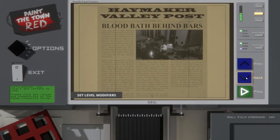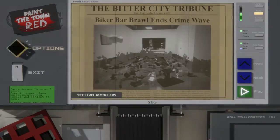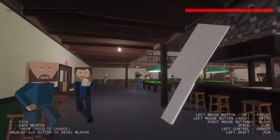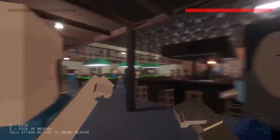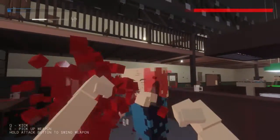You start the game as an unnamed person in a bar with less than desirable looking patrons. With a little instruction, the game sets you loose to do as you please. At that moment, this guy standing here gets what's coming to him. The very moment that you start your attack, the whole bar erupts in a classic tavern brawl and everybody starts going at it with each other.